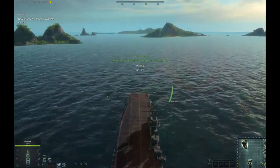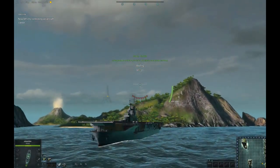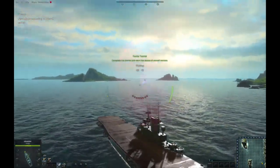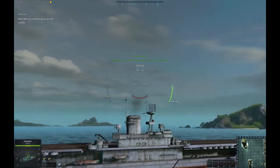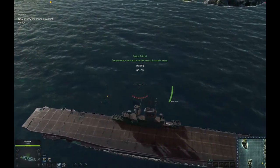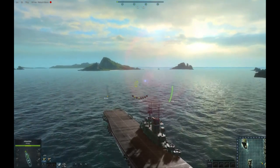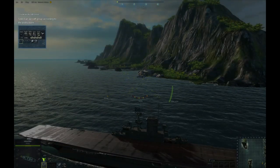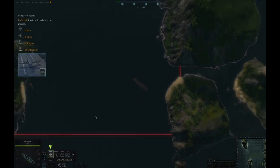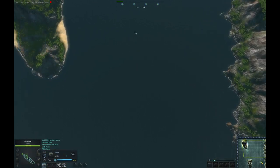Now let's control the aircraft carrier. Select a group. Left-click to select a scout to get ready. Set deployment amount. Let's take off. Right-click anywhere to make your scout move to your designated location.